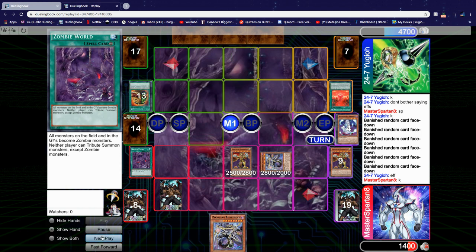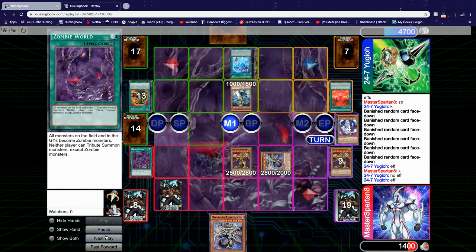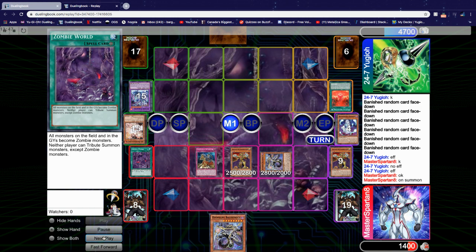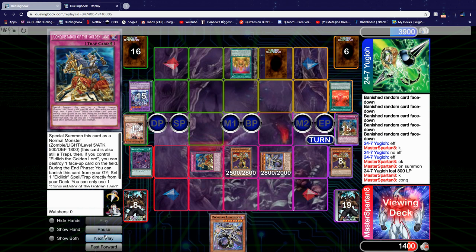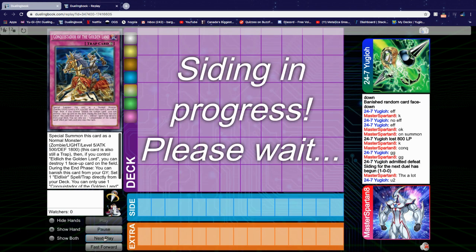He Normal Summons Alistair without activating the effect, which clues me in that he has Invocation in hand. After, he activates Invocation and uses Ash — a Fire — and the Invocator to summon Purgatrio. Thankfully, we activate Conquistador to pop it and summon. He activates Eldlind, pays 800, sets a Conquistador, and has to pass. In End Phase we reactivate our Conquistador to set Black Awakening. As you can see, we outgrinded him and have everything we need — that is game.